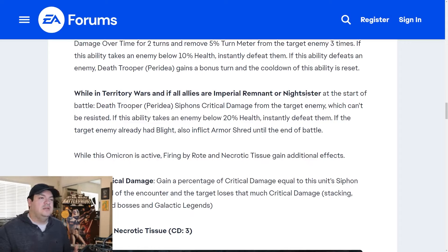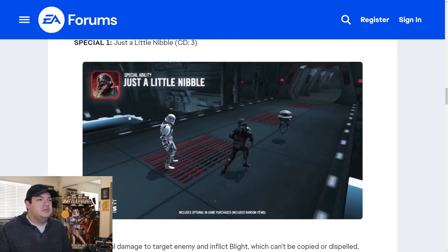This is where you actually apply the omicron. While in Territory Wars, default allies are Imperial Remnant or Night Sisters — we're kind of dipping our hand in the same cookie jar, trying to build a new Night Sister team with Morgan Elsbeth and the leftover sisters like Spirit and Acolyte, and now apparently building a second one. We only have three characters for this team: Enoch, Death Trooper, and Night Trooper. Death Trooper Peridea siphons crit damage from the target enemy, which cannot be resisted.